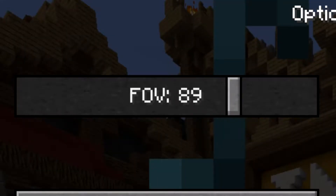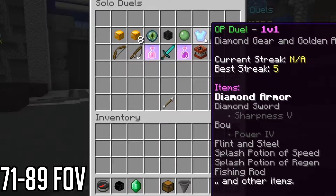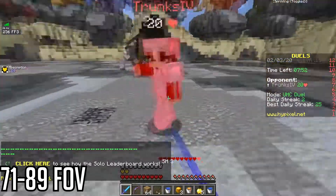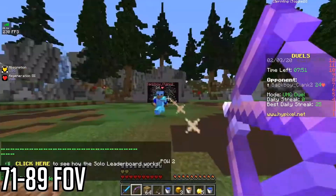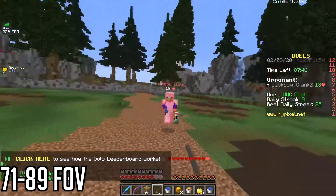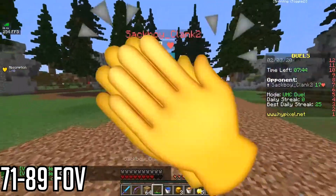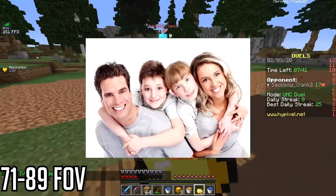71-89 FOV. If you're a normal UHC style, no debuff, sumo, combo duels, or OP type Minecraft PvPer, you probably play in this range. This is similar to the 51-68 FOV range, except it's actually practical. Most PvPers who jitter-click or want to get nasty Reddit-worthy combos play in this range, so if you've mastered this skill — congratulations! I'm sure your friends in social circles and family are going to be so proud of you — oh, wait.